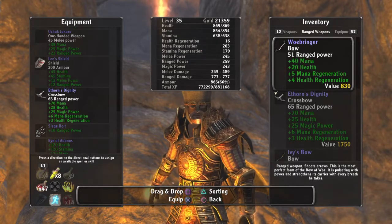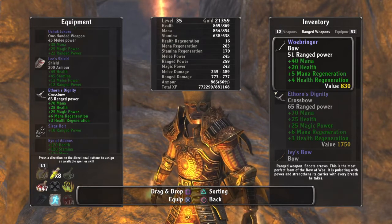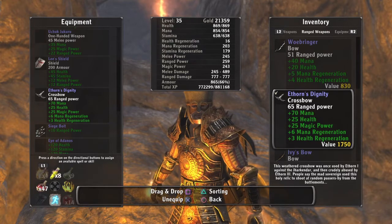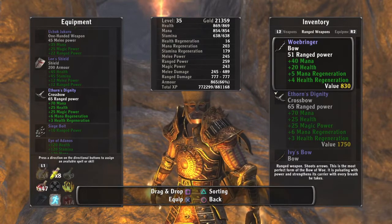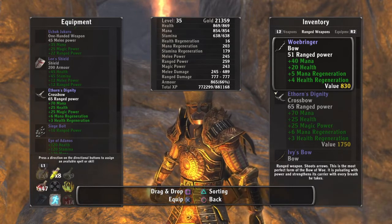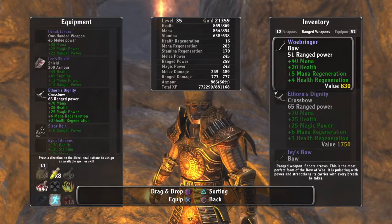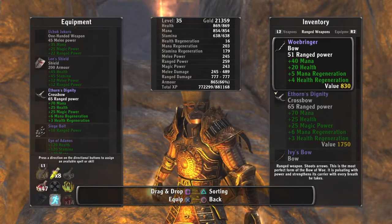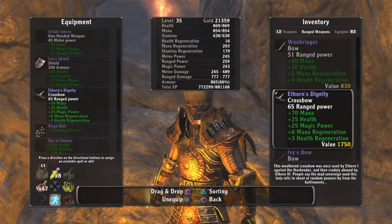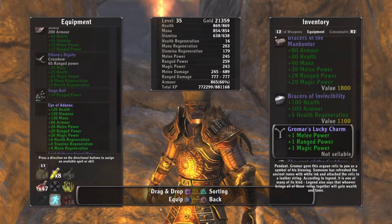For ranged weapons — even if you don't use it normally — the bow lets you zoom in and do headshots, so while the crossbow might be more powerful, the bow has a raw scope on it which really helps. But when I'm going to fight a main boss and I'm not using ranged, I switch and equip the crossbow because it's got better stats.